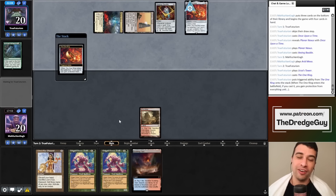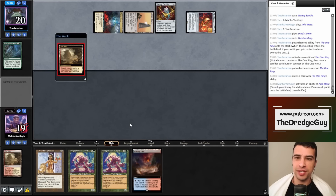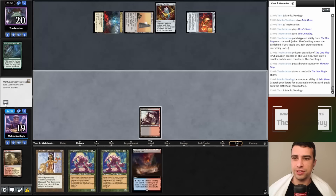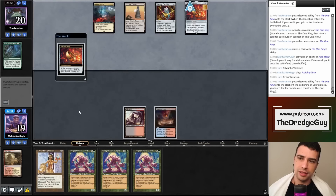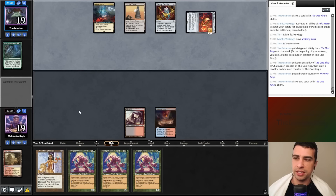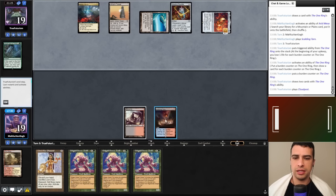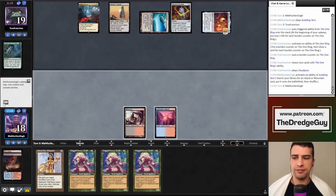At four cards, my opponent doesn't have a Leyline — great. We just need a single Faithless Looting and a Nexus. My opponent plays One Ring on turn one, of course — they kept seven. It's weird but we can still win if my opponent doesn't find good cards. Another Grave Troll isn't what we want. We play a land and pass. My opponent taps the One Ring, takes a damage, plays Cloudpost and passes — it looks like they kept a hand solely around the One Ring.